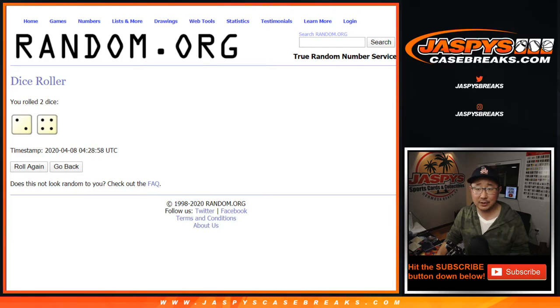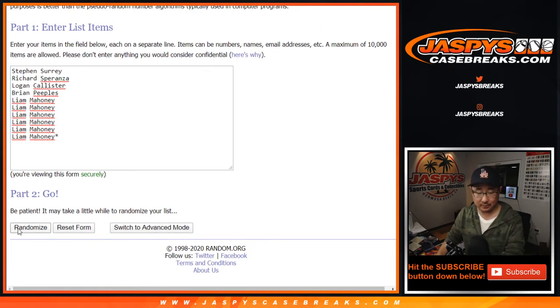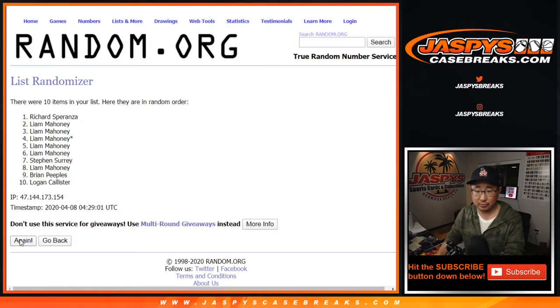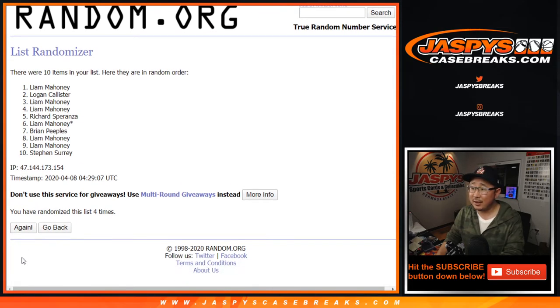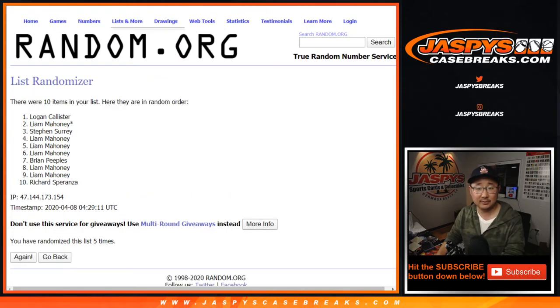Let's roll it, let's randomize it — 2 and a 4, 6 times. 1, 2, 3, 4, 5, and 6 the final time.